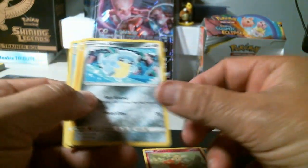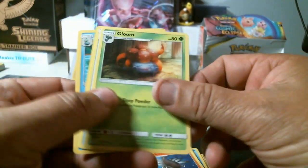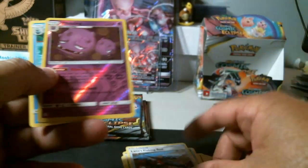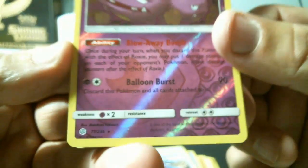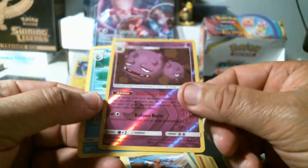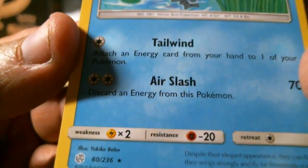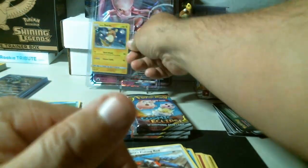Flabebe, Sandshrew, Ponyta, Sunkern, fire energy, Anerith, Gloom, Lana's Fishing Rod. We got a common — actually, a rare reverse holo Wheezing and again a rare non-holo. Four packs left, folks. Raikou just appeared.